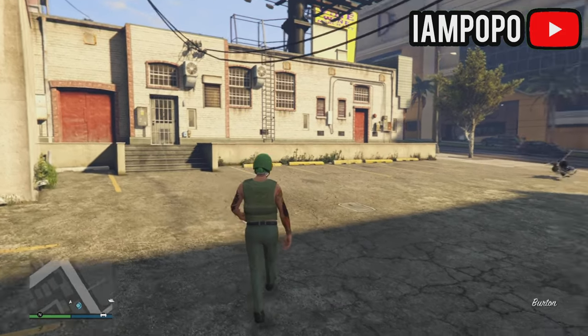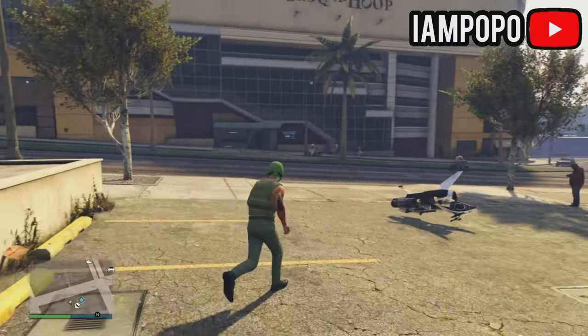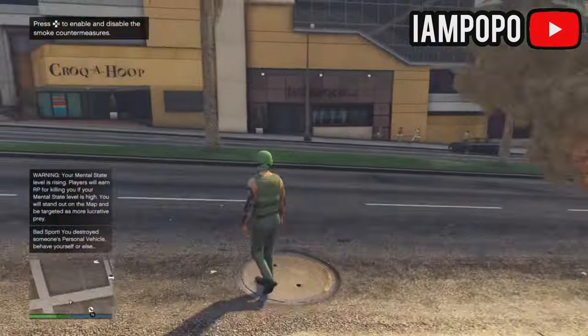Once outside, tell your friend to get inside your vehicle and stay there. If he can't see your car, you'll have to redo the glitch. I'd suggest you use your friend's oppressor — that way it's quick to get to your nightclub. Just don't use your personal vehicle or you'll mess up the glitch.